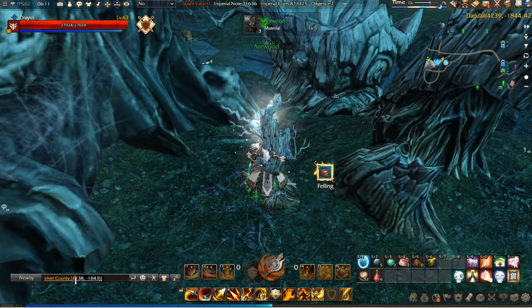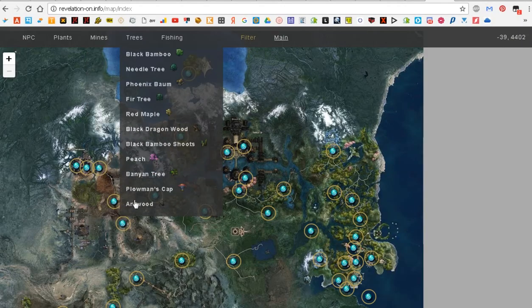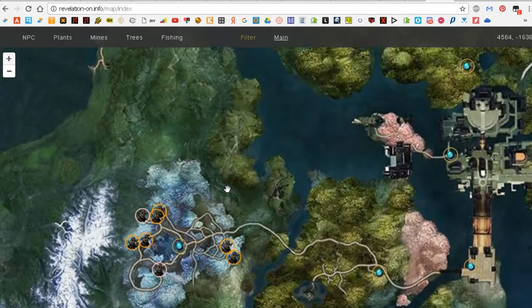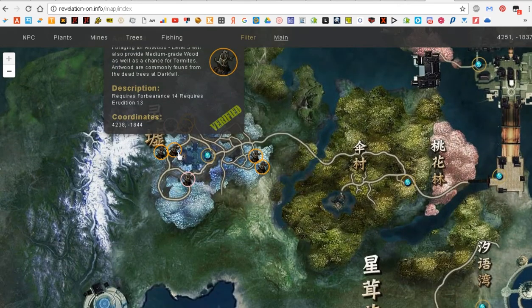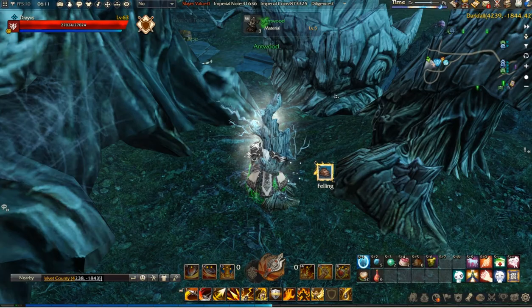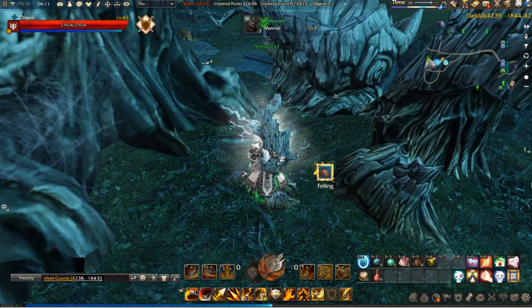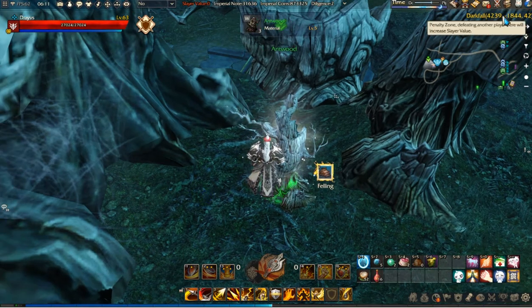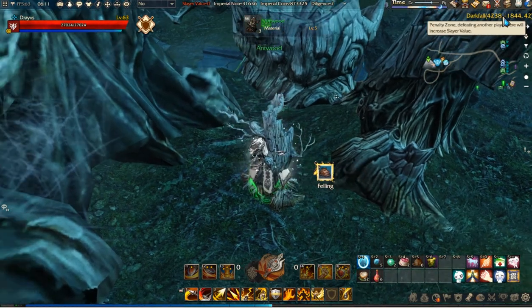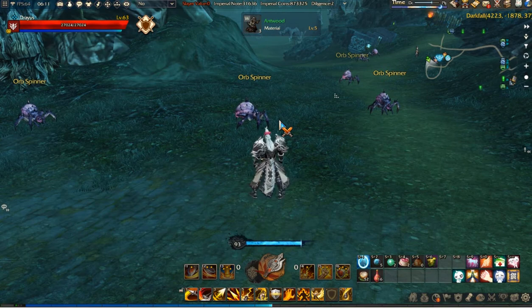Let's enter that coordinate here and check it out — this is the antwood location. They already have this location verified on the map. As you can see it differs a little bit, but it doesn't matter because moving slightly to the left will change your coordinates a bit. It's a small error and it won't matter much.